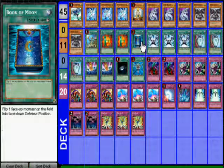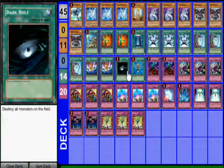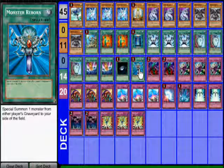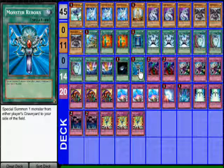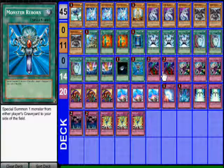One Book of Moon for the control aspect, Triple Gemini Spark obviously for the control/Alias aspect, Triple Pod Duality, Double Smashing Ground, Dark Hole, and Monster Reborn. I didn't play Heavy Storm because I run continuous back rows and lots of back rows, so Heavy Storm doesn't really help me. I didn't play MST because I don't like MST — this is an anti-meta deck, I'm not running MST.